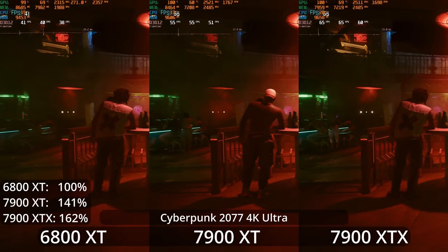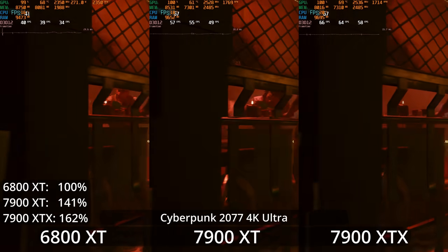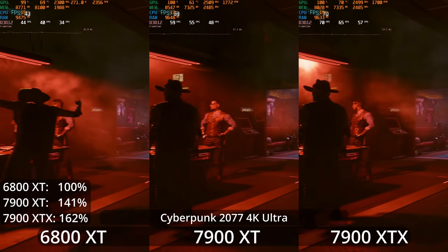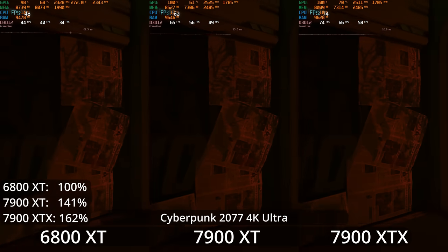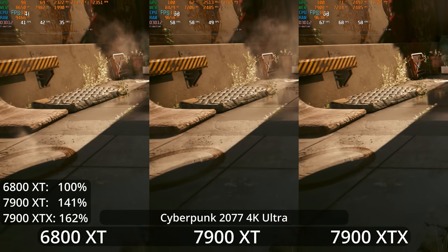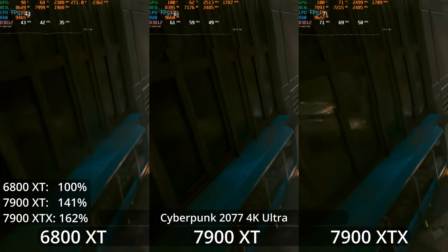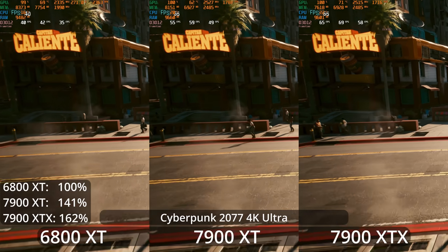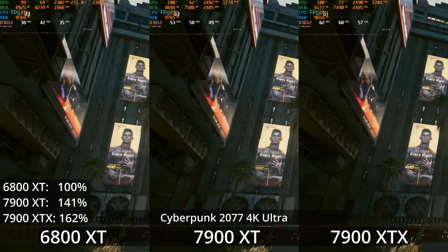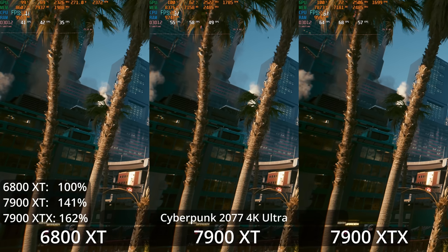If you try to jump up to 4K using the Ultra settings without upscaling or turning anything down, this becomes a bit more difficult. However, the 7900 XTX on the right stretches its legs a little bit here at this more demanding setting. We're seeing a 62% lead over the 6800 XT, which is a bit higher than we've seen in some other tests. The XTX is giving us an over 60 FPS experience throughout this benchmark run, whereas the XT is not quite getting there. The 6800 XT — you could play it at these settings, but you'd probably want to turn settings down instead.